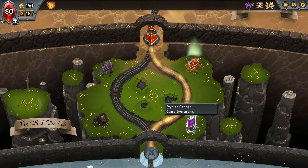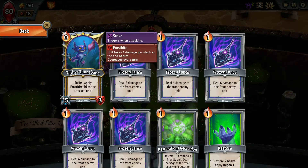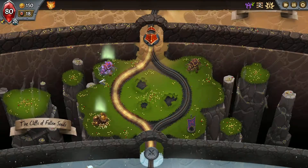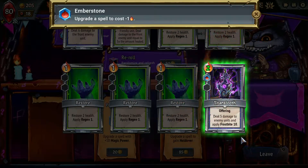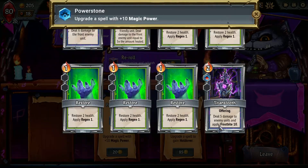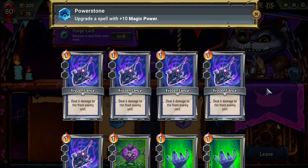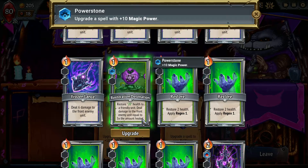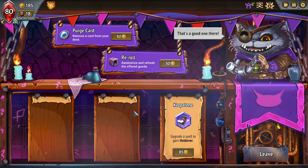I'm a little disappointed to have to go the tank route. I'd like to get some spells upgraded — there's got to be a discard option somewhere to make this offering worth it. For right now I want to try and make it cost one less. So that's pretty nice. I wonder how much this affects it — just the damage, not the frostbite, so not really worth it.